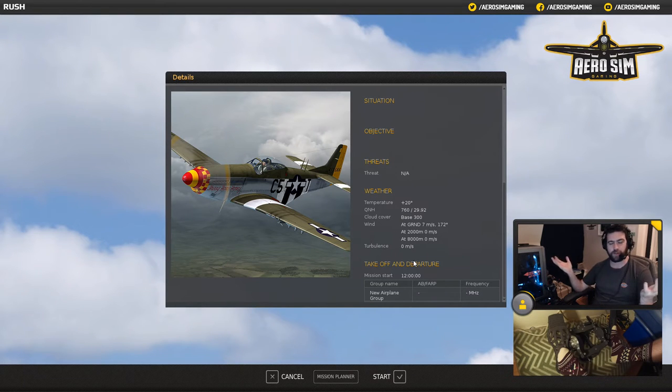Welcome to Aerosim Gaming. I'm Rush, and this is going to be a quick little video about crosswind landings in the Mustang in DCS 2.0. I was just trolling around the forums and I saw a thing there from Habu69 who was saying, hey, I'm having trouble in DCS 2.0 and struggling to put an aeroplane on the ground in a crosswind.